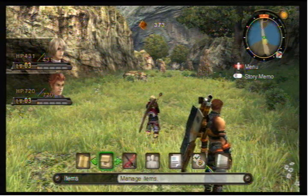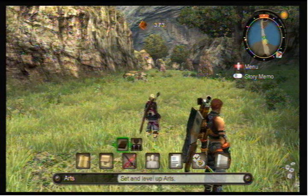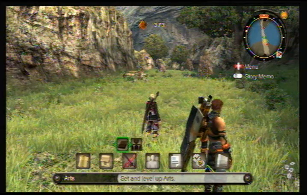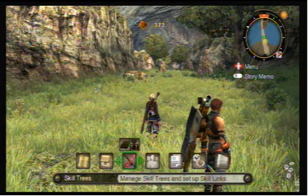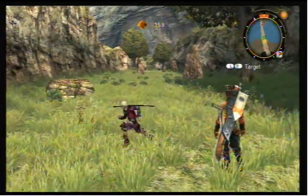Manage items. What's this? Let's see what the arts and skills are. Set and level up arts. I can't yet. Oh well. Continuing on our bunny-killing adventure.